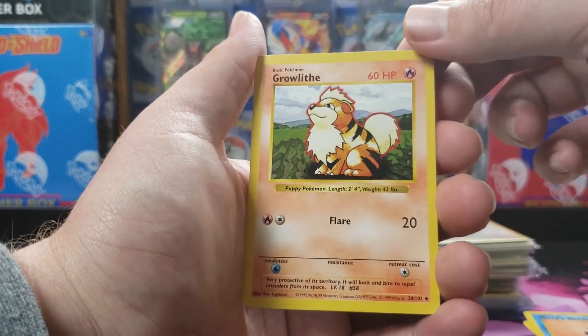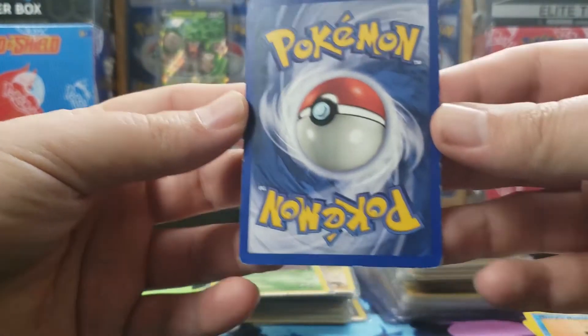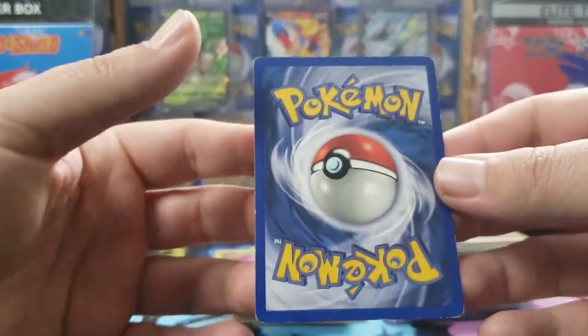There's a Shadowless Growlithe. It's in, you know, played condition — light played.